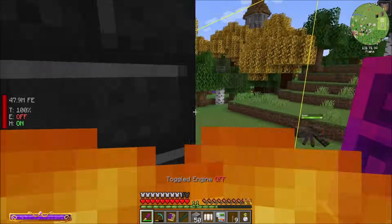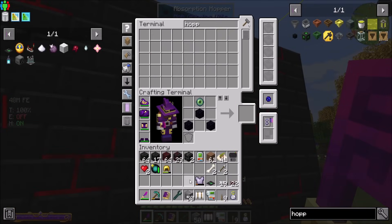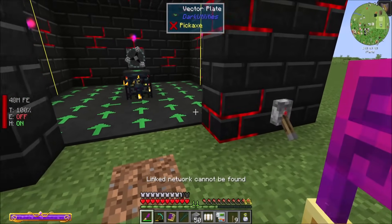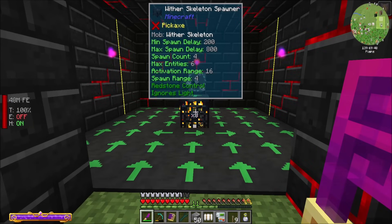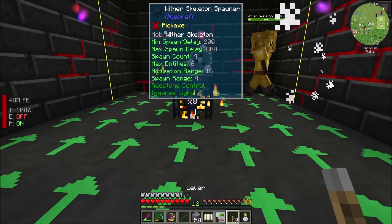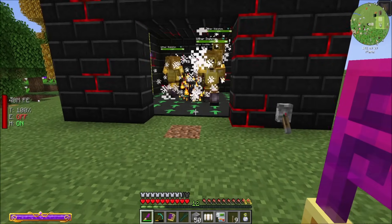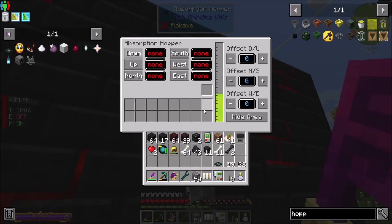Now, if I turn this on and we take some of this stuff out — see how much faster they die now because of the sharpness upgrades? It's basically like one or two hits and they immediately die. And look at how ridiculously many mob drops — we just got like 11 skulls! All right, DiveWall20 signed off. Hope you enjoyed the episode. Take it easy, bye-bye.